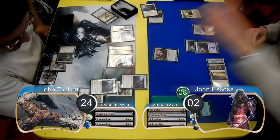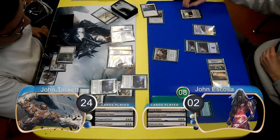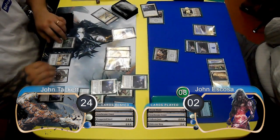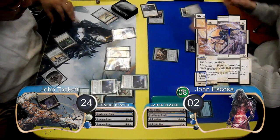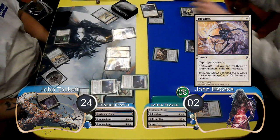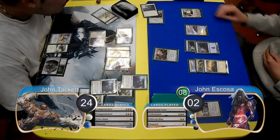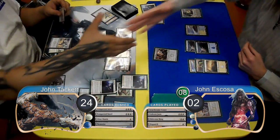Escoza then used another Oblivion Ring to get rid of the second Tempered Steel and force attacks on Gideon again. Tackett remembered to animate his Nexus again this time, and during combat, Escoza used a Dispatch to tap down the Vault Scourge, so the other three creatures went at Gideon, dropping him to 1 loyalty. Escoza forced attacks again, but unfortunately had gone to time, so the match ended up with a 1-1 split.